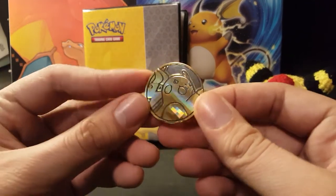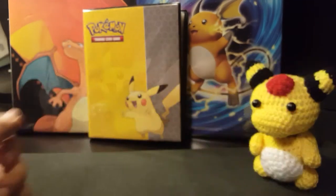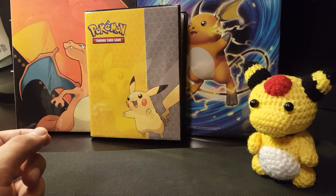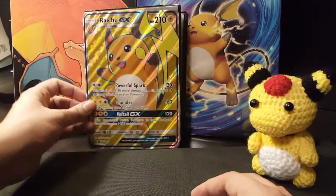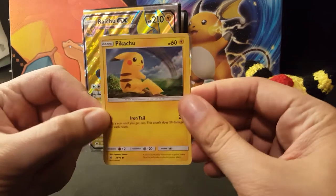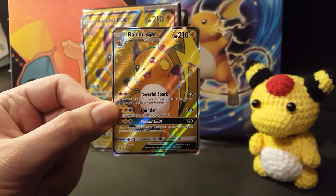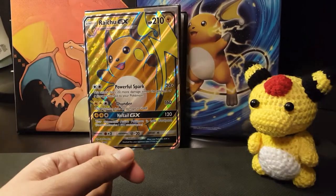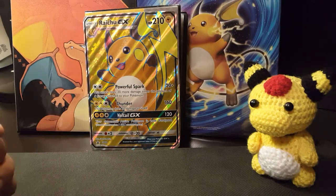For now, Shining Legends: I have this really cool Raichu coin which I'm going to use depending on whatever deck I build next. Here's the Jumbo Raichu and I'm just going to put it on top of Pikachu because I like Raichu more than Pikachu. Here are the promos — a Pikachu promo and this full-on Raichu GX. It's a happy Raichu. I really like it. Let's get on to the good stuff — packs to crack!